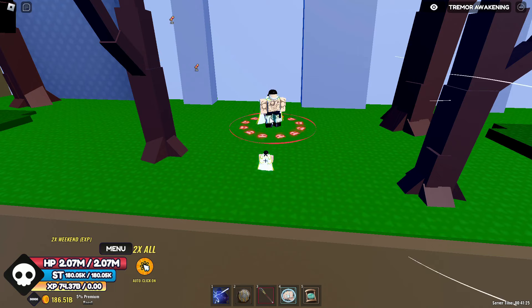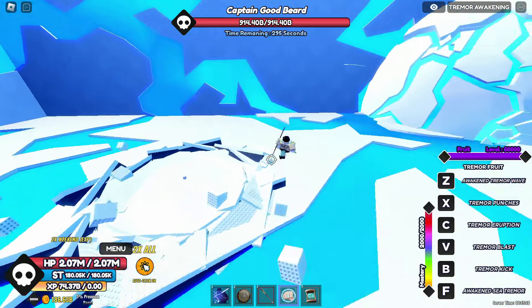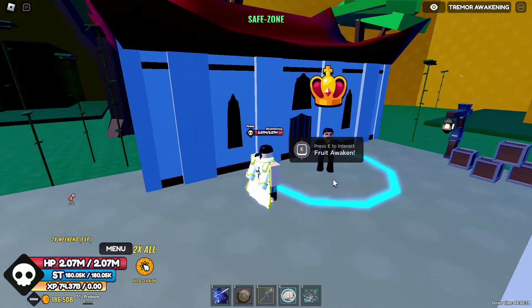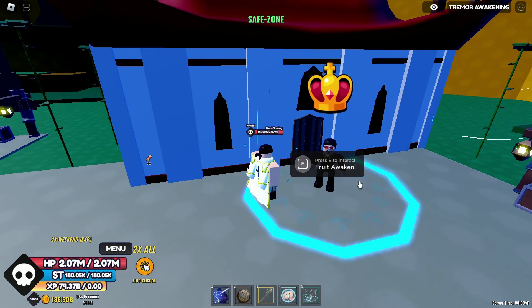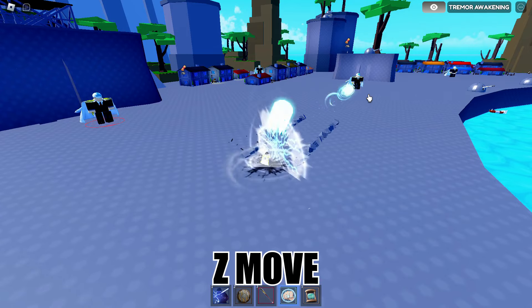You need 150 Quake Essence and about 60 Quake Keys. Note that the raid boss is pretty strong and has about 900-plus HP, so I suggest having allies. As usual, when you have enough essence go to this guy and exchange your essence — and that's about it, you have the awakened Tremor. Good luck farming.